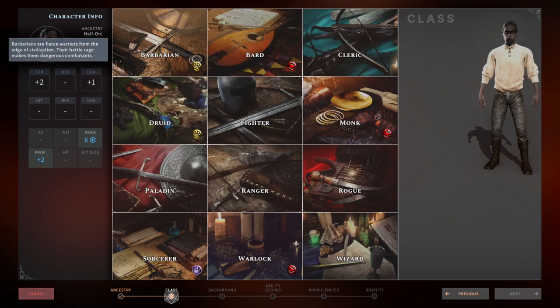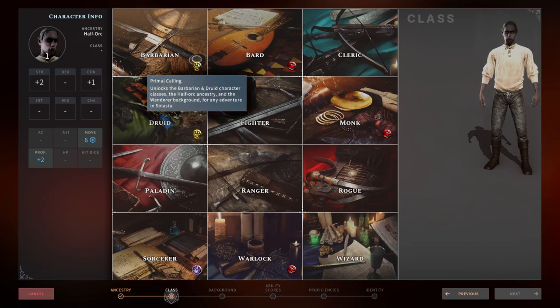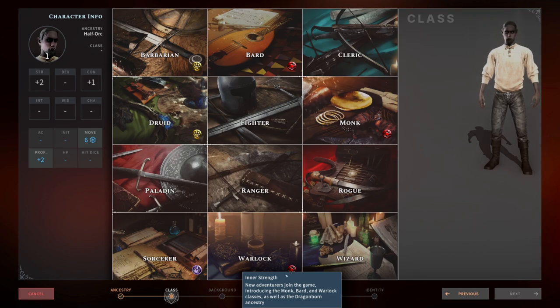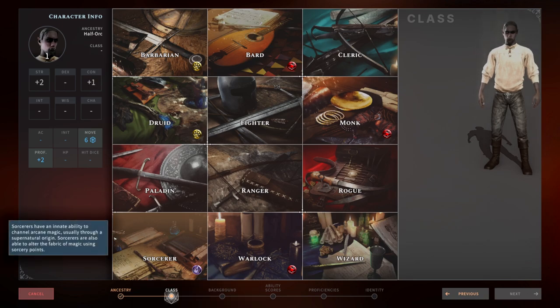First, let's talk about the circles. The yellow circles are Primal Calling DLC — if you don't own it, you will not have access to those two classes. The red is the Inner Strength DLC — if you don't own it, you won't have access to those three classes. The sorcerer was a free download, so no big deal there. Just keep that in mind; if you don't have access to a class, you'll need to purchase the DLC.